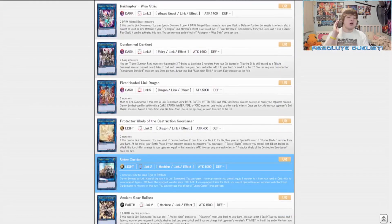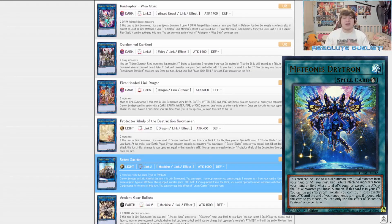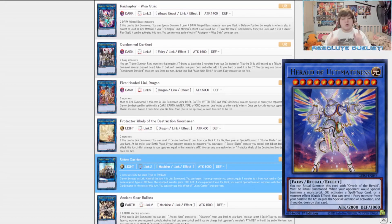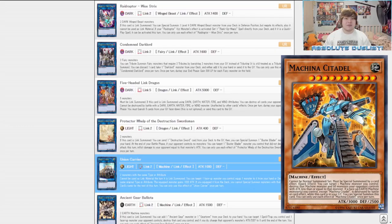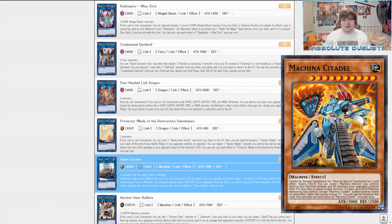Continuing on, we have Union Carrier — a really insane monster I'd like to pull for a couple of reasons. First, it's good in two of our strategies. In our Drytron strategy, we can equip a Drytron from the deck, use the Ritual spell to ritual it away, and summon out our Herald of Ultimateness. In Machina, we can target itself, equip Machina Fortress or Machina Mechanized Melee to the Union Carrier, and basically get free resources and a free 2000 beat stick — just a really good card for consistency.